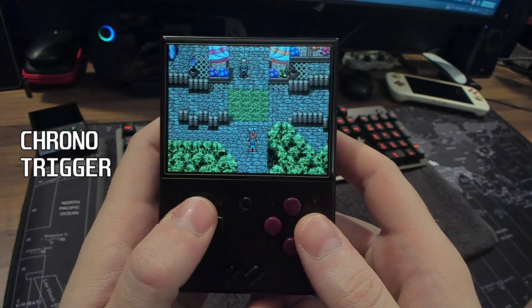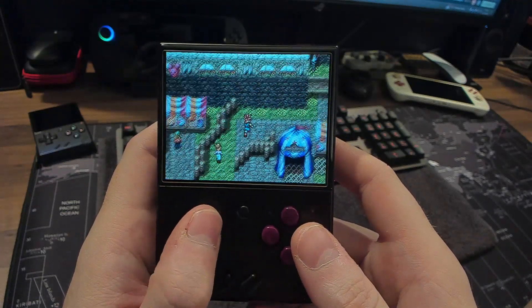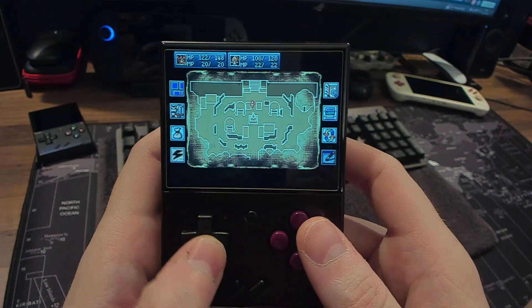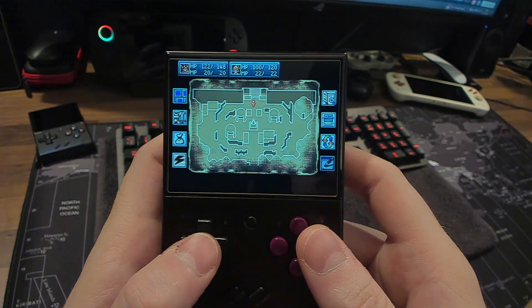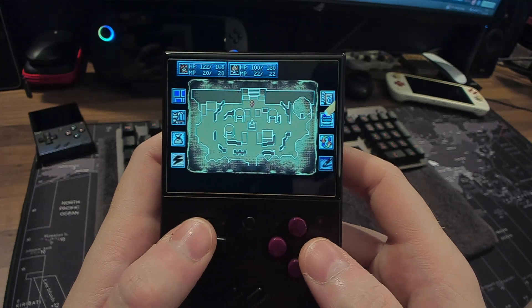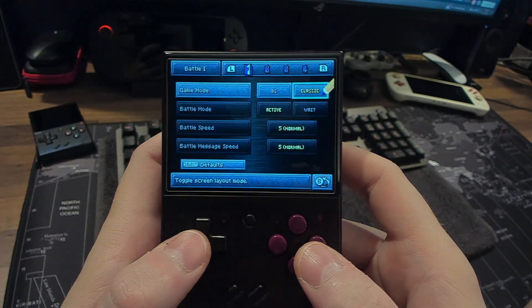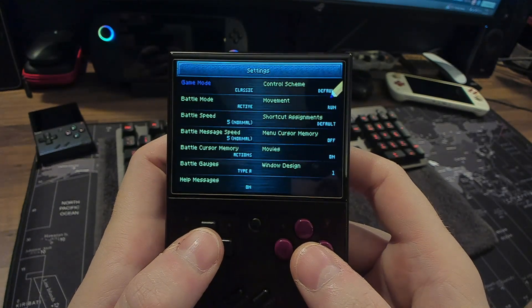Next up we have Chrono Trigger on the Nintendo DS. Some people consider this one of the most definitive versions of Chrono Trigger. The dual screen is a really nice touch, but there is also an option to set the game to be played in either the DS way or the classic way, so you don't have to keep switching between both screens. It's amazing to have this version of this classic on the Mayu Mini.